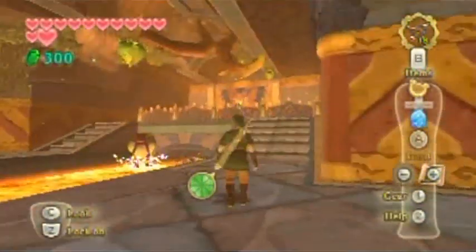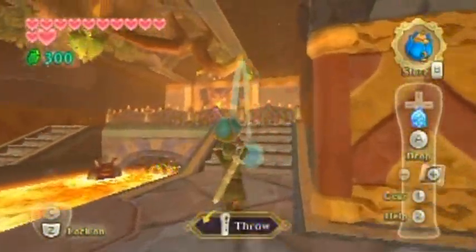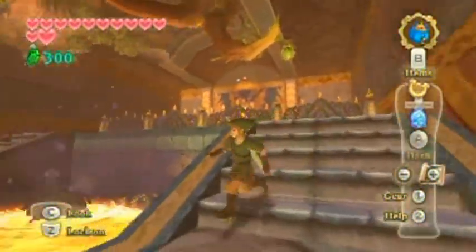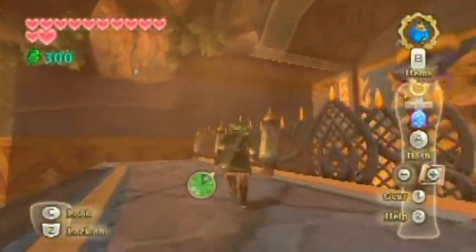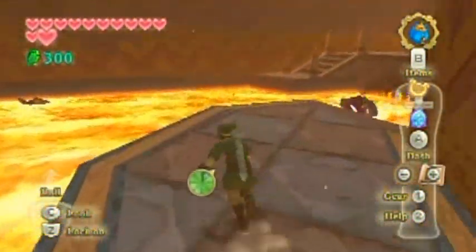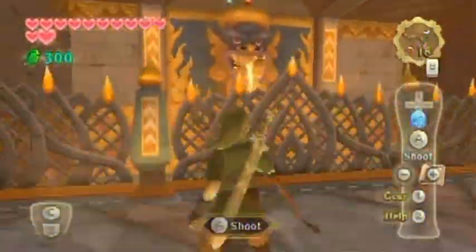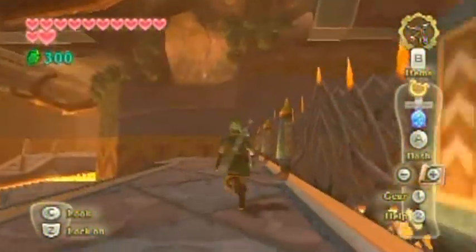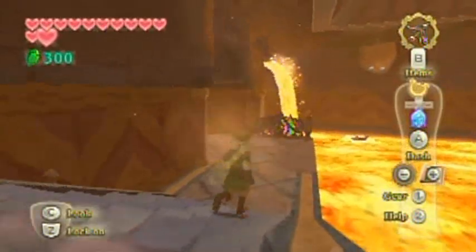And more lava. I always find it easiest to just defeat these guys by throwing bombs at them. I could also shoot them with an arrow, but I've just gotten so used to throwing bombs. Maybe I shouldn't be using bombs — I should be using arrows because I don't really have all that many bombs left.